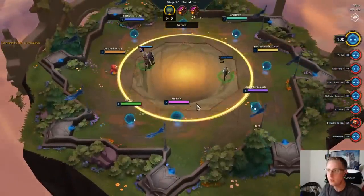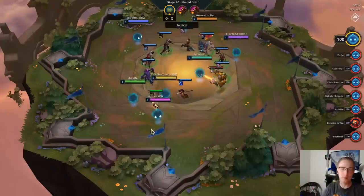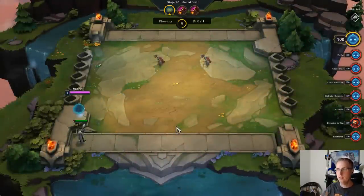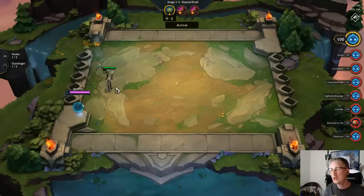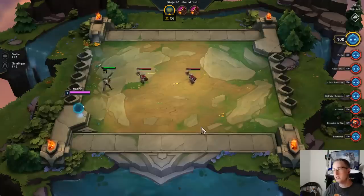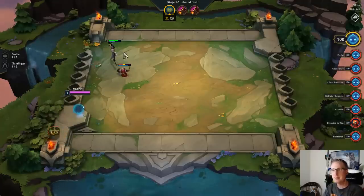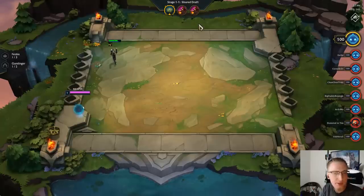Hey guys, today we're going to be doing a little guide on unit positioning — how much it matters for creep rounds, how much it matters for PvP rounds, and how much it matters for your specific unit synergy. In the first carousel I grabbed a two-cost unit — extremely important — that way you can get four one-cost units with your first selection. Wow, we got a rapid fire early, that's really good.